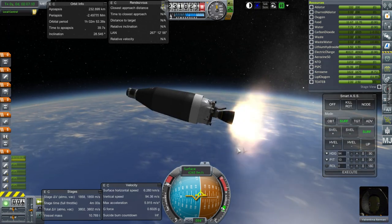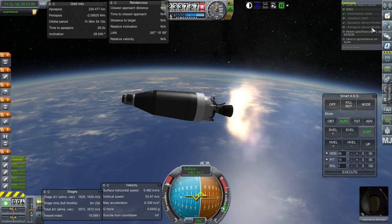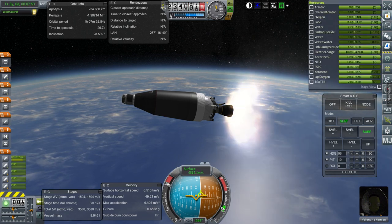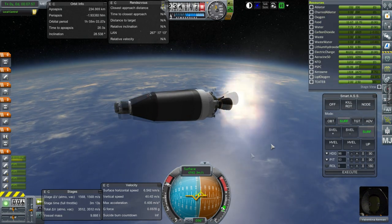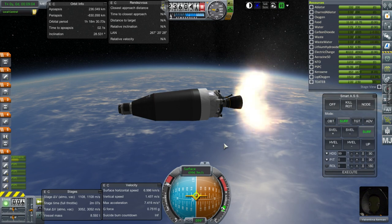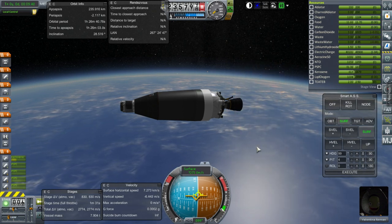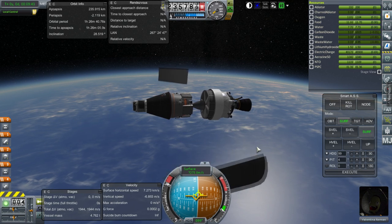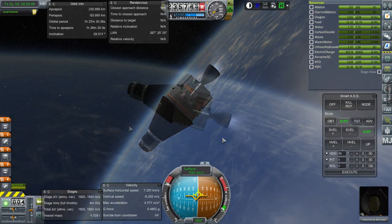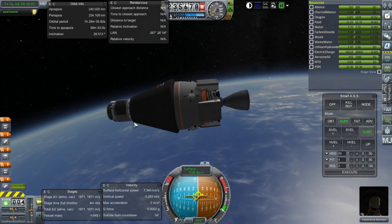I hope to unlock the RD-58 soon. It needs to be between 190 and 474 kilometers for where we need to be. I'm going to let this stage re-enter, so we'll cut it just short of orbit. Separation and ignition — and that is 240 by 234 kilometers.